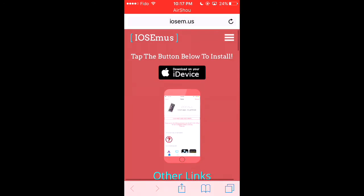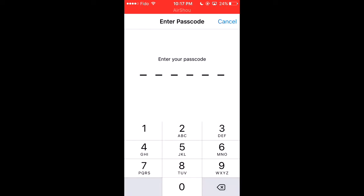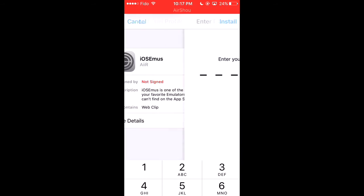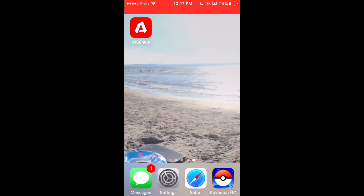The only thing you need to do is press download on your device right away and it will download for you. You install everything. Once you press install, you press install three times and you'll get it right away.